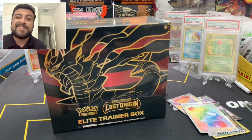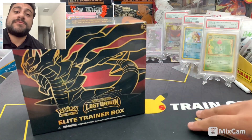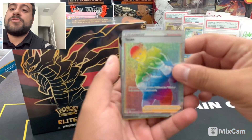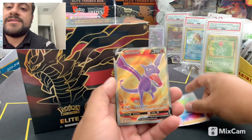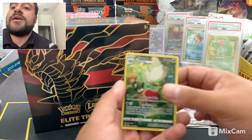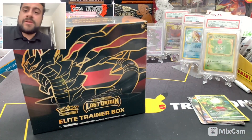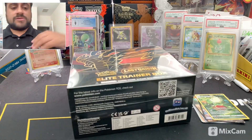What's going on guys, here in Pokédex today we got our second ETV. Our first ETV was pretty fire — we got a couple holos. We got Aerodactyl, this guy, this guy, and this one here, so the pulls were pretty fire. Let's see what we can get on this one.